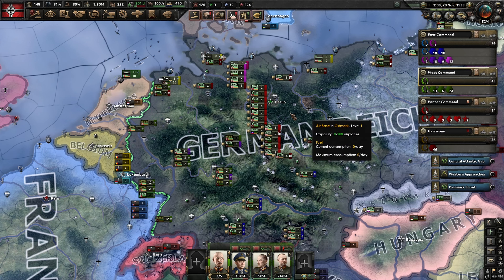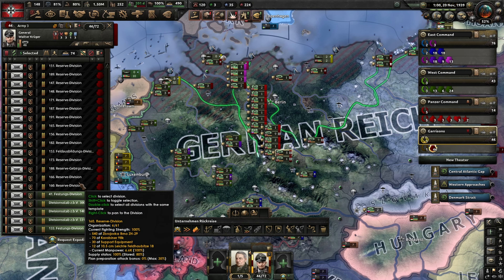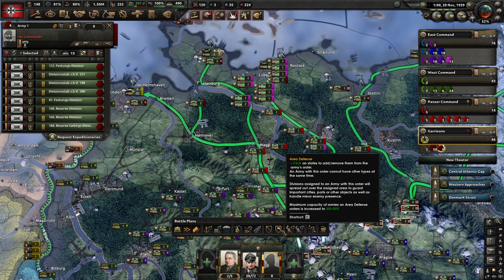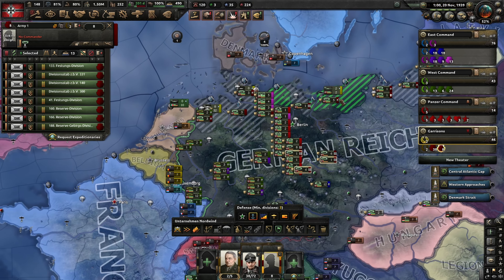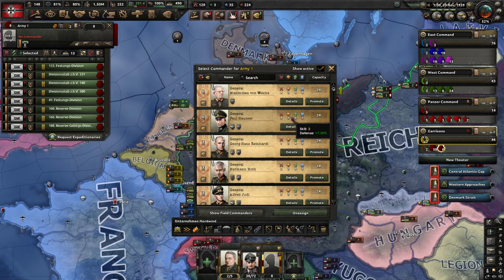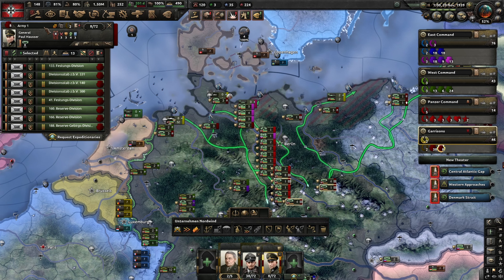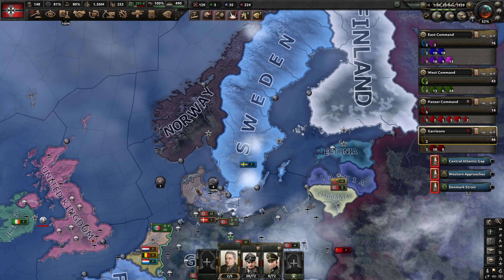We've got these 12 units - we want to send them mostly over to this front here. We've got some on the border to Luxembourg, let's select six of them there, and we probably want to have at least three more there to fill up a little bit. These are our divisions that only have support artillery for the default template.